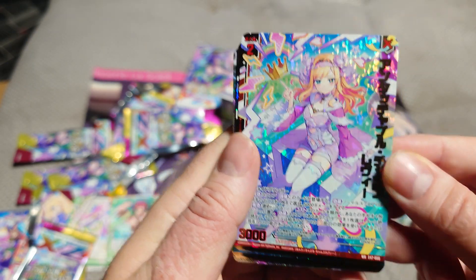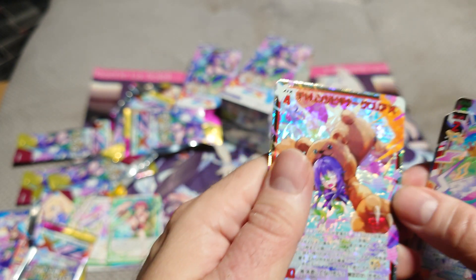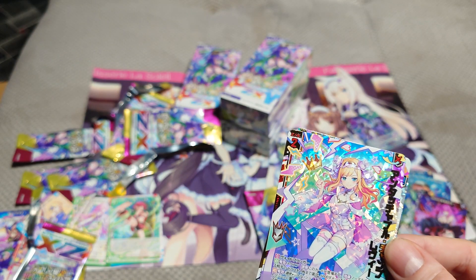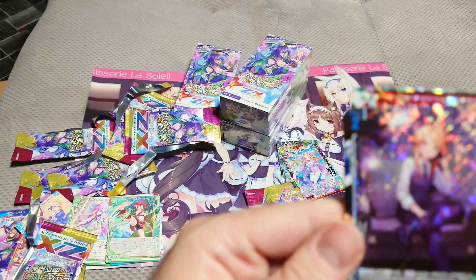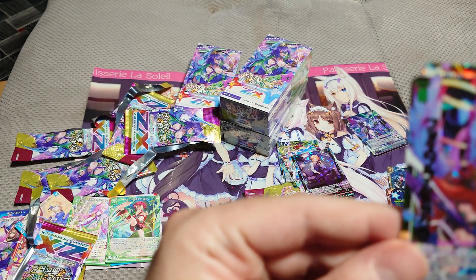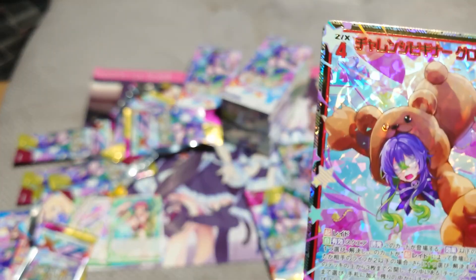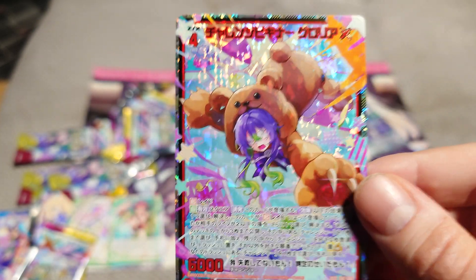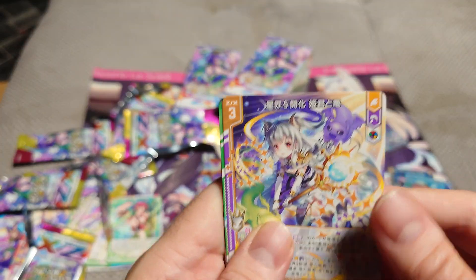Whoa whoa whoa! Wonder rare, wonder rare, wonder rare, and a secret — we got like a god pack! One is 'Untouchable Champ Premium' at a dollar fifty, and 'Elegant Cross Cheetos' is less than a dollar. But we got a secret and good thing it's not a duplicate. 'Challenge Begin Gloria' — 25 bucks, I'll take it! So we got the secrets, it's on the cheap side. There are some expensive ones but I didn't get one of those, spoilers.